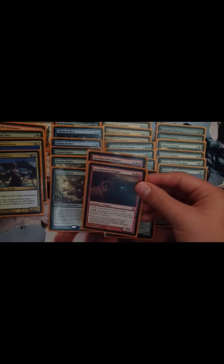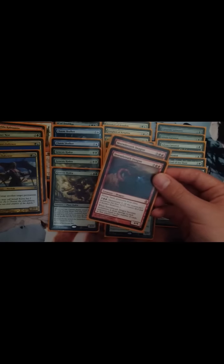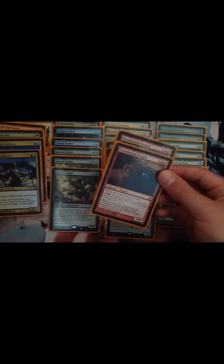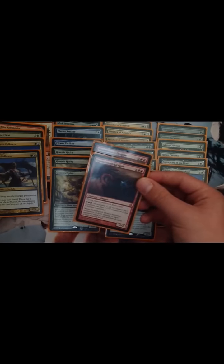I've got two Stormbreath Dragons. I do like them, but it's only a 4/4, and this deck is trying to get aggro. But it does have haste and flying, and protection from white — so it can't be Detention Sphered or Banished. And it also has Monstrous for seven. It's good, especially when there's more than one opponent.